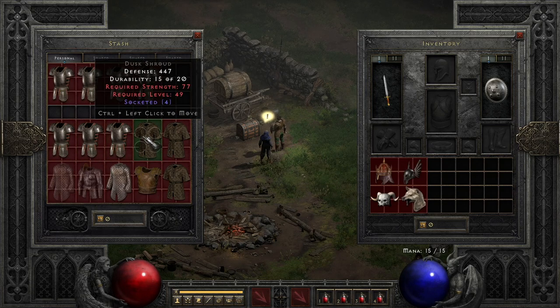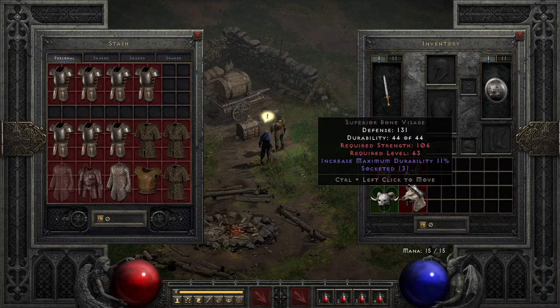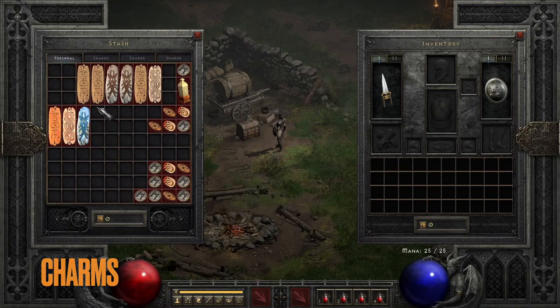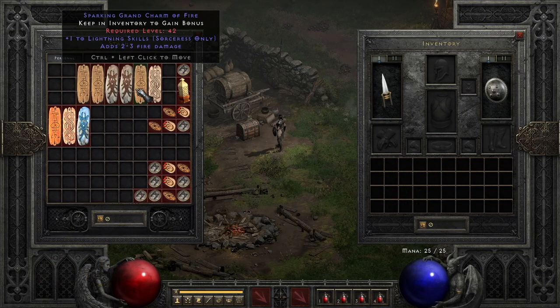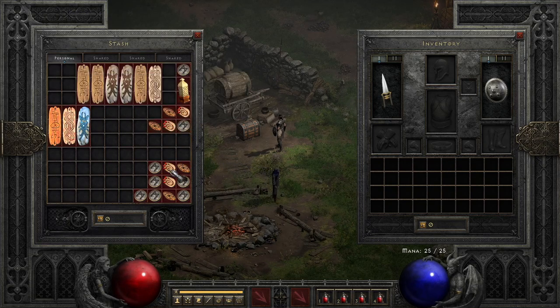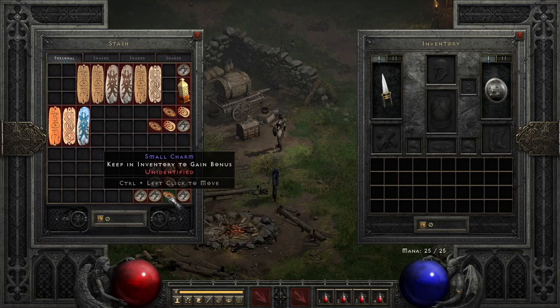If it's four open socket it's generally for Chains of Honor or something, plus some three open socket helms. Charms are pretty straightforward — any charms I think have value go here, including skillers I roll, Sunder Charms, and any small charms that are still decently valued. I still have some unidentified ones I'm going to include in my hundred charm video.